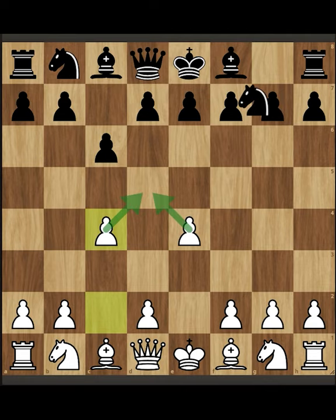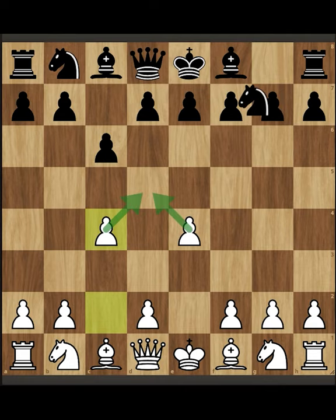And if he plays e5, we can play this knight here, attacking the pawn. And if he protects it, we can play d4, and we are going to have easy development.